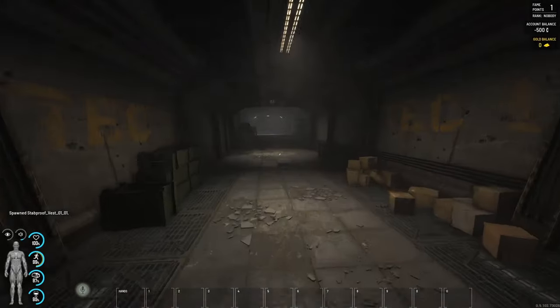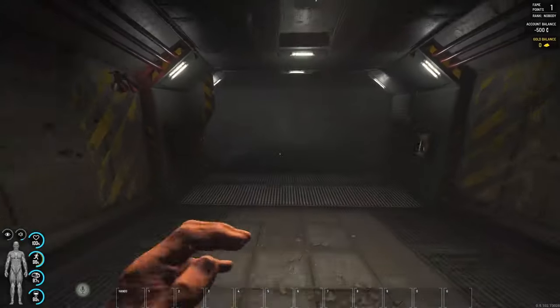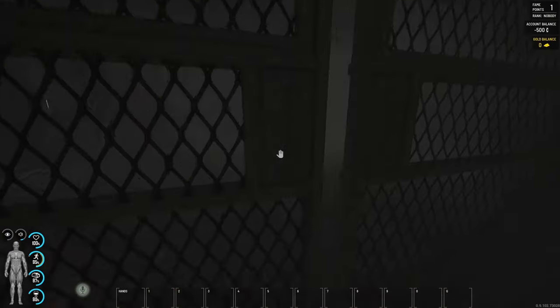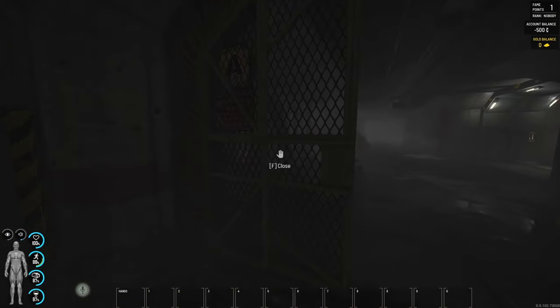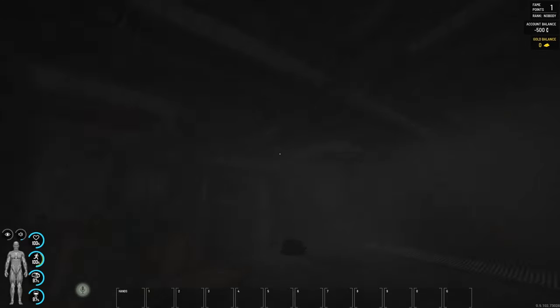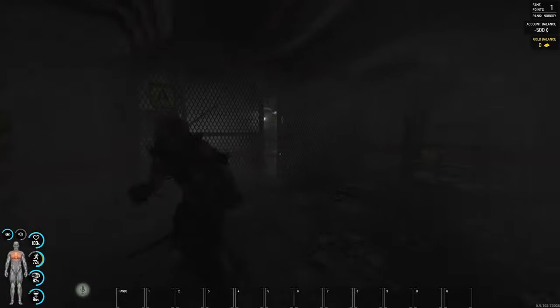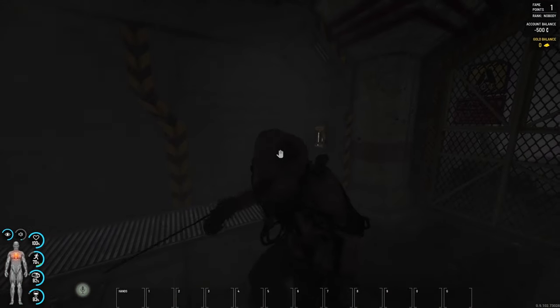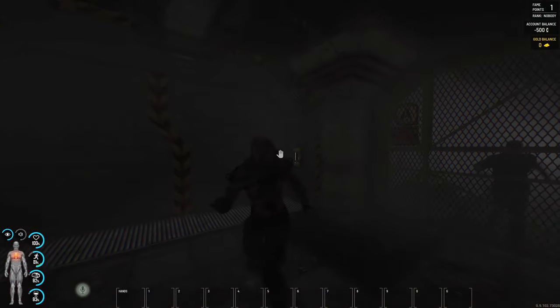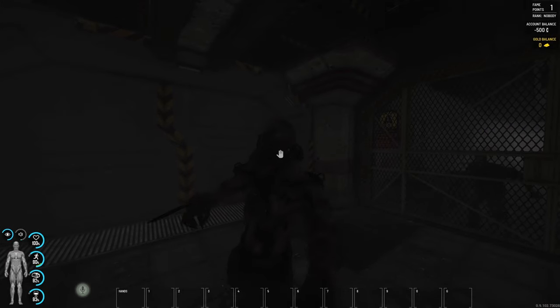Let's head down here and do exactly the same thing. We're going to run into this room and attract one into here. I had to get rid of a puppet, but we didn't take any damage. We did the same thing at the beginning as well and he jumped on us, so it's a fair test at the moment.